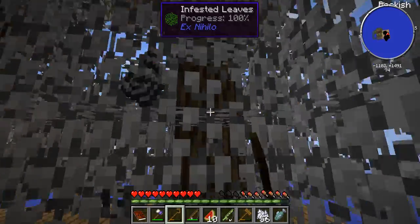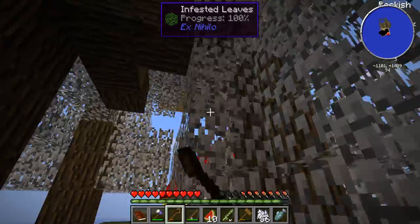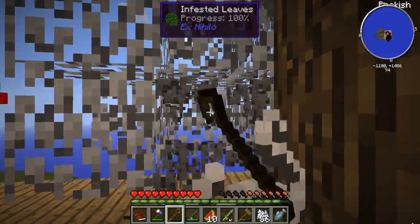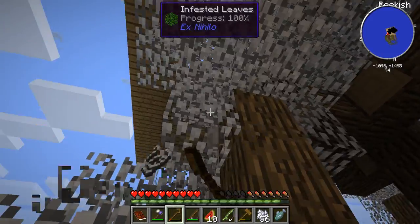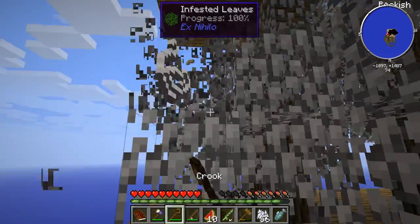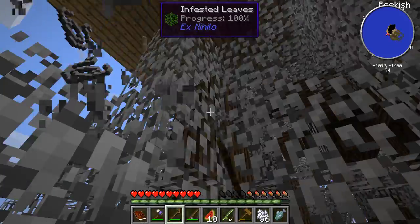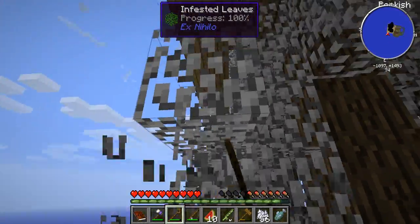Let's go ahead and take this down over here. We're getting so many silkworms already — at 16 right now. I think I used about 20 on this tree. I could have used just one and let it infect, but I wanted to go pretty fast. Depending on how many silkworms you put in the tree, it'll spread faster because they infect all around. We're already at a stack and 20, so I'll probably get about two stacks around this.